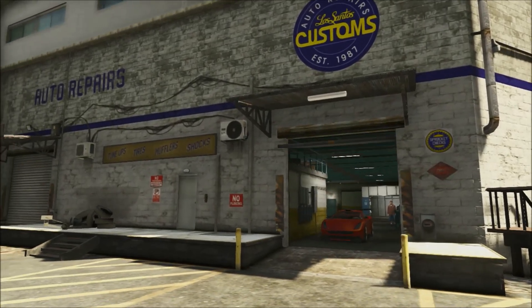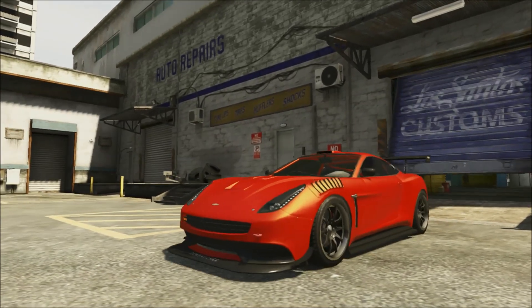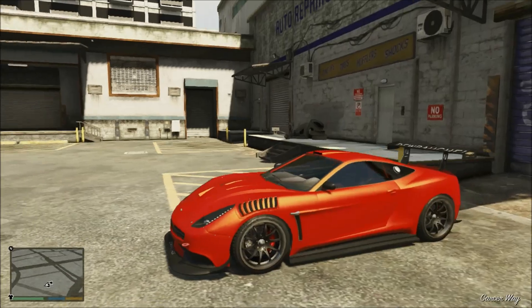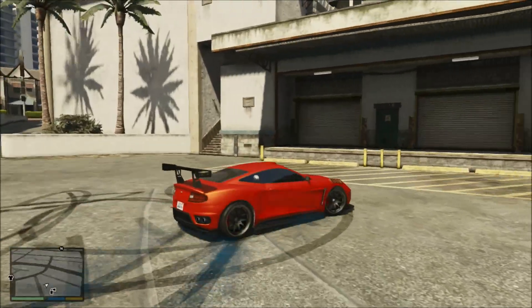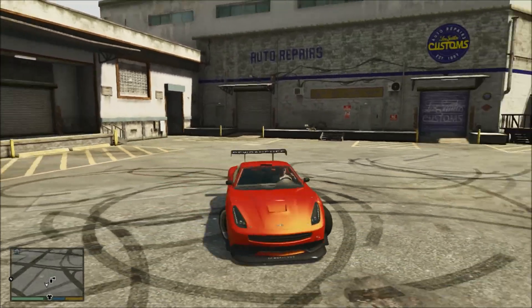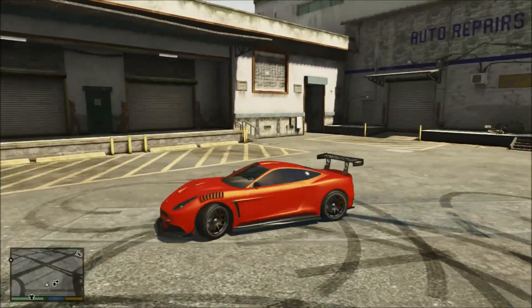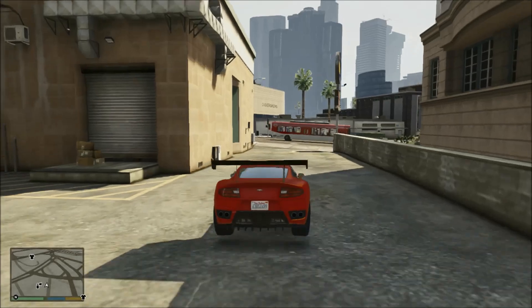When you go outside you can see how nice it looks — the orange reflects off the normal matte red and it really does look nice. You actually can't do this on the Zentorno because you're not allowed to choose your plate on it, so you need to choose a car that actually has a plate. It is actually a glitch because normally you're not allowed to have a pearlescent on a matte color, but doing this glitch you actually can.